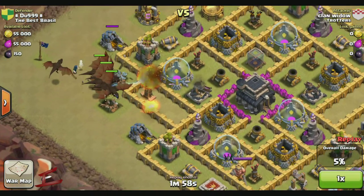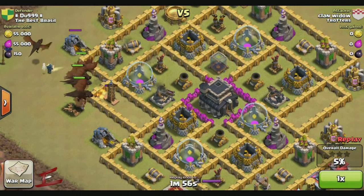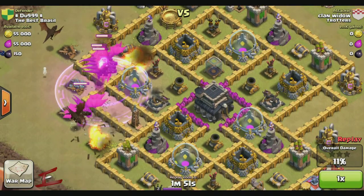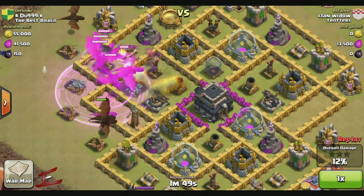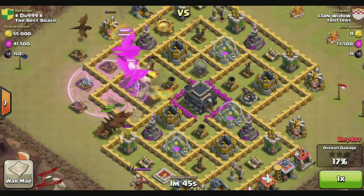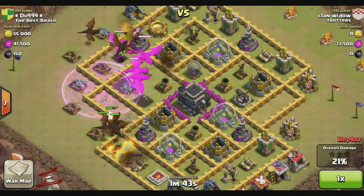There's an X-Bow there which is pointing upwards, so that's attacking those dragons. A rage spell goes down just to make the dragons move a bit quicker and give them a bit more boost to their powers, and the X-Bow and the air defense go down — a winner there.